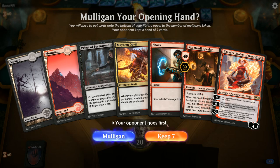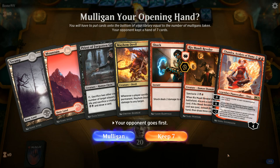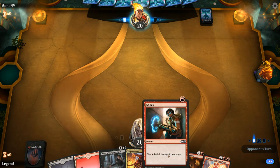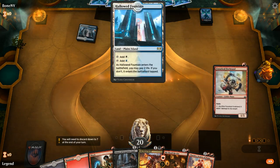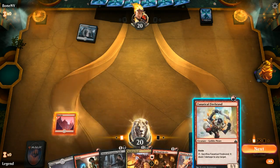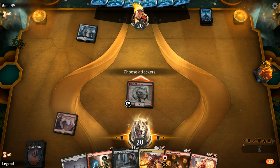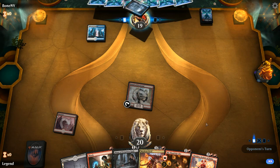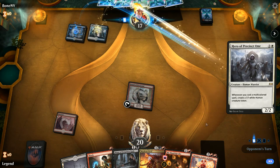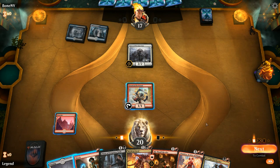We're on the draw with turn two Priest into potentially turn three Chandra — just need a land, so we'll keep. Up against a turn-one Hallowed Fountain, so it could be Esper or the Scapeshift deck. Esper Hero confirmed — the Hero version, so Priest is not super likely to survive.